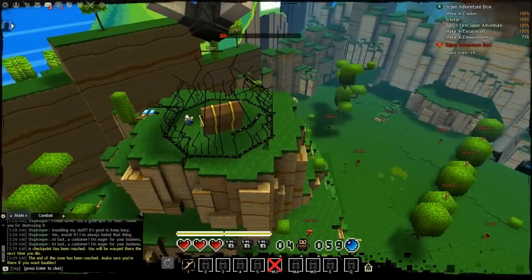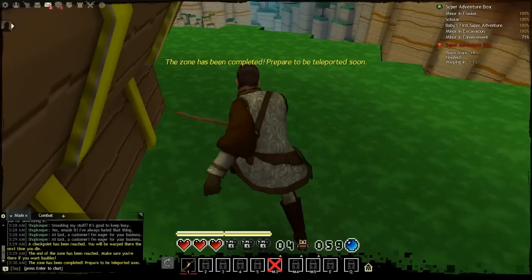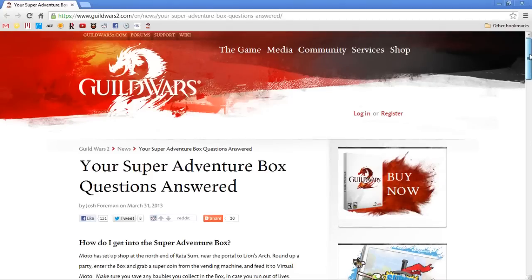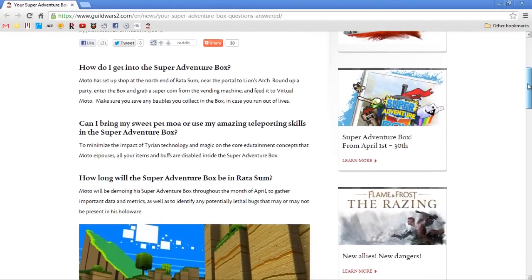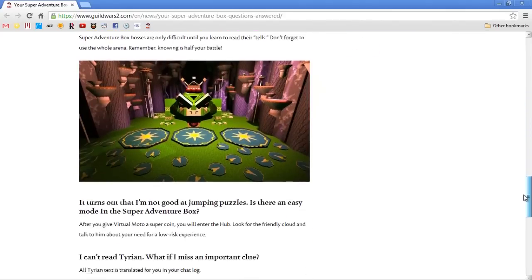Climb to the top and destroy the cage to get your Associates of Bubbles achievement. I hope you found this video helpful. If you have any more questions, check out the Guild Wars 2 website or message me on YouTube. Please like and subscribe if you found it useful, and I'll see you guys later.